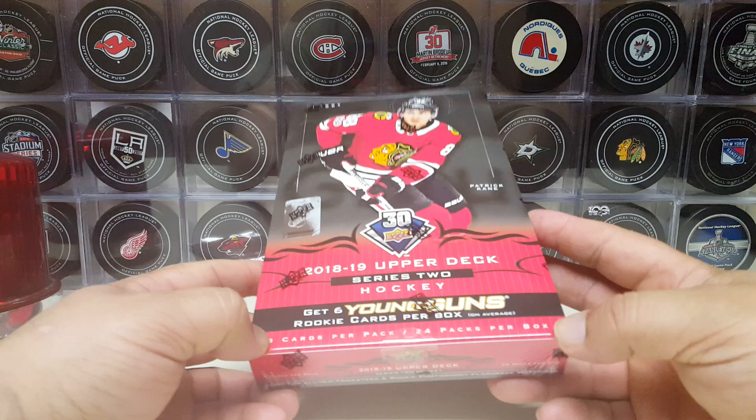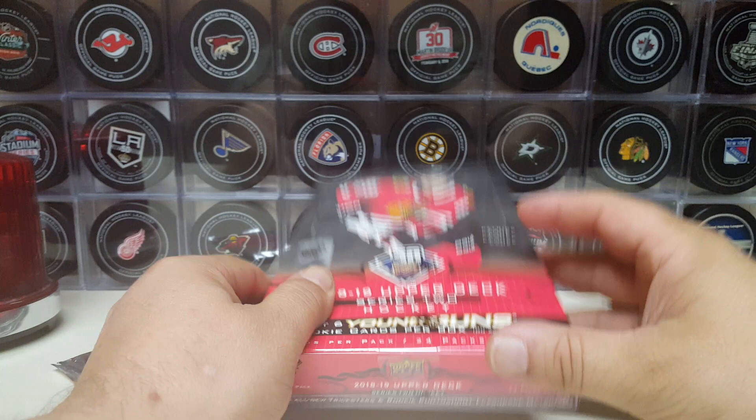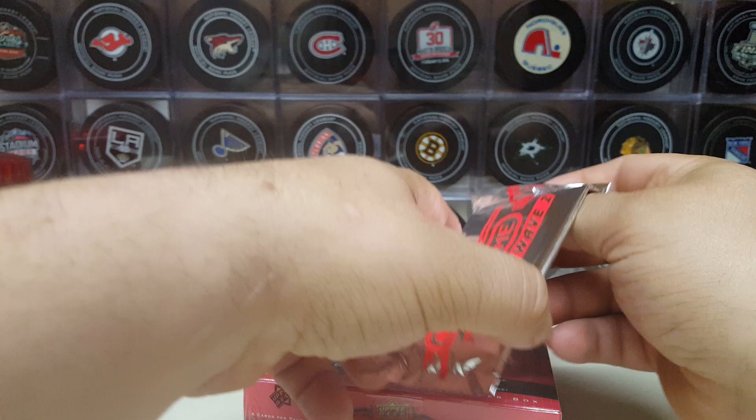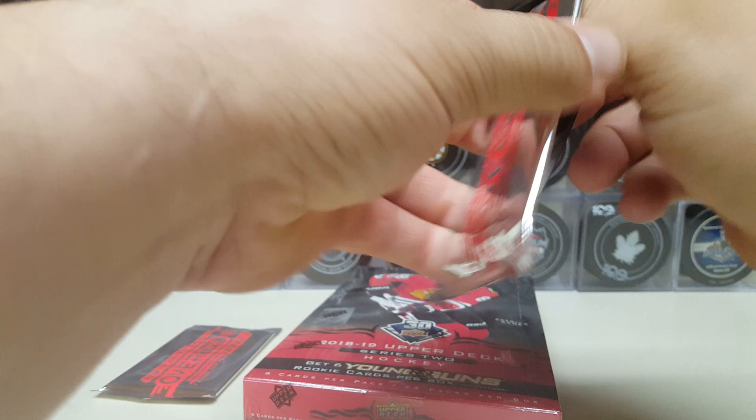I bought two boxes but I didn't want to open both because there's a lot of base, and even this one box is going to be pretty time-consuming. I opened the other box already and I'll show you the hits — at least the inserts and stuff — afterwards. Two boxes, so you get two packs of overtime. Let's see what happens.